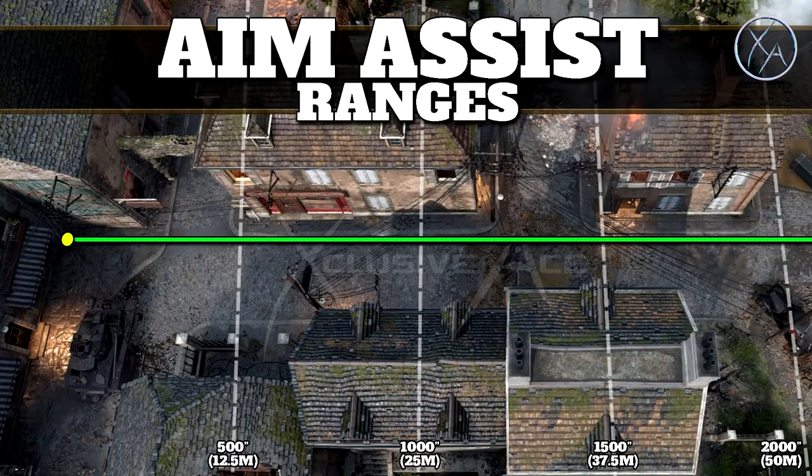Let's kick it off with the rifle class. As you can see here on Carentan, I was able to figure out the different ranges within a particular area of the map. With assault rifles, the aim down sight aim assist range is going to be 37.5 meters or 1500 inches. When you aren't aiming down sight and you're just hip firing, the aim assist range is shorter at 1000 inches or 25 meters. If you're beyond the respective ranges you won't get any aim assist whatsoever. Also note that aim assist doesn't get any stronger as you get closer to your target — it's the same strength throughout its entire range.